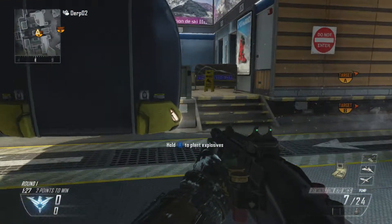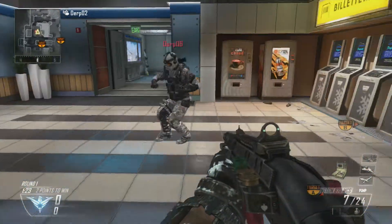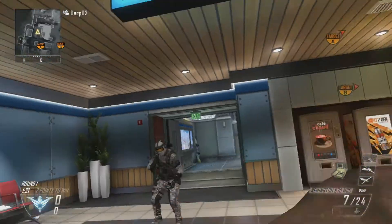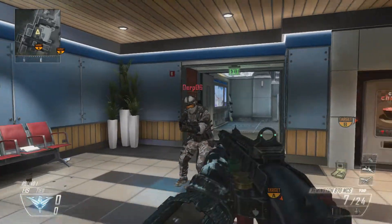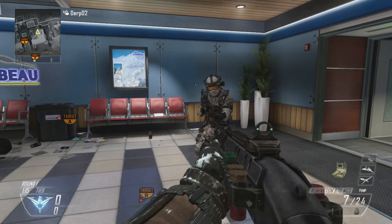Hi guys, today I'm going to be teaching you a glitch in Black Ops 2 Multiplayer on any map. What you want to do is go ADS and knife like I did there. So you're aiming down sights and knifing, and it looks like this as my friend will show you now.